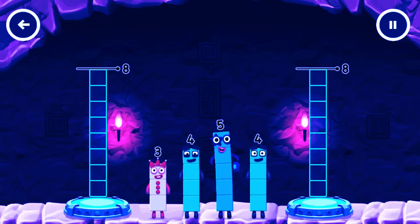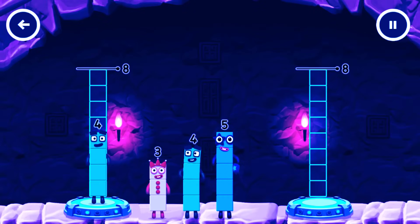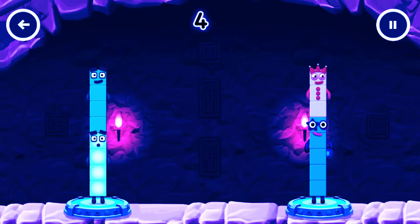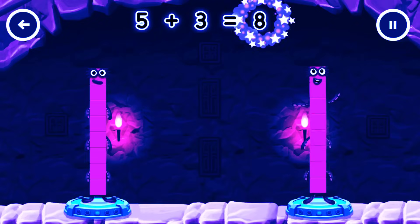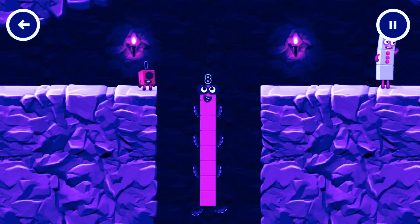Share the number blocks evenly to make two groups of eight. Four plus four equals eight. Five plus three equals eight. Eight equals eight! I am eight — fantastic!